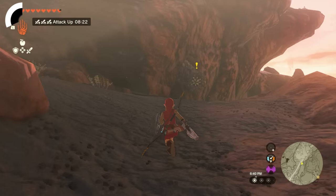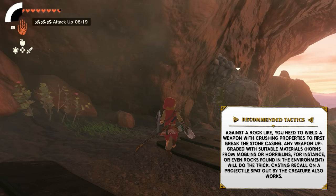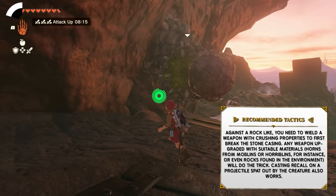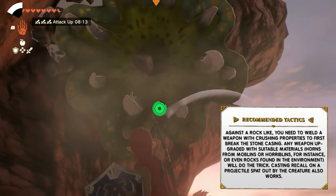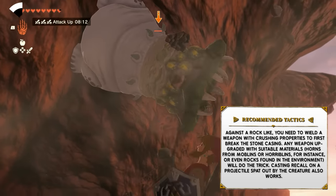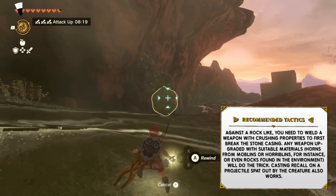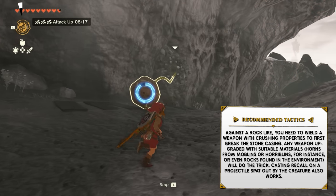If you're fighting against a Rock Like-Like, you need to wield a weapon with a crushing property to first break the stone casing. Any weapon upgraded with suitable materials like horns from Moblins or Horriblins, or even rocks found in the environment, will do the trick. You can also use Recall on the rocks that this creature spits at you to destroy it.